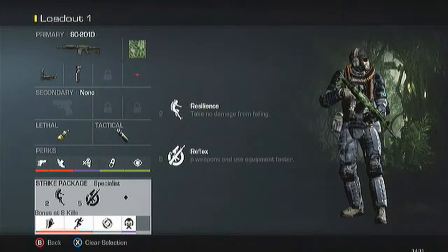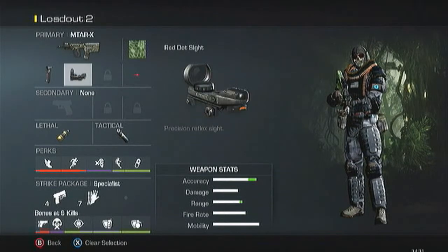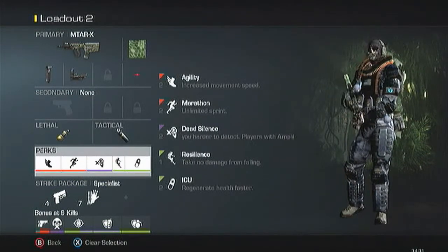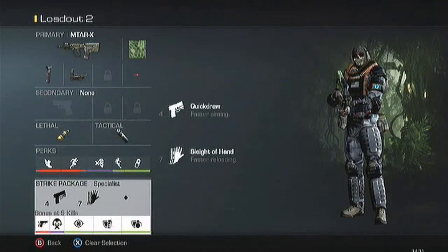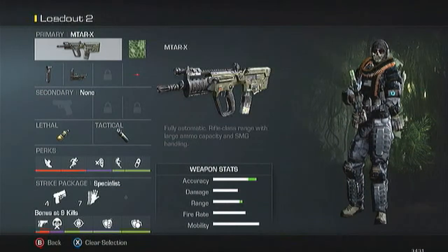My next class is the MTAR. It has Grip and Red Dot sight on it too. I feel very comfortable using a red dot sight — I've tried iron sights and it's alright, but I feel more dominant with a red dot. For lethal it's Semtex again, Concussion, and my perks are Agility, Marathon, Dead Silence, Resilience, and ICU. Resilience because I'm going to be jumping off stuff, trying to get to positions as fast as I can. My specialist bonus is Quick Draw and Sleight of Hand, plus Takedown, Attack Resist, and Lethal Resist perks. This subclass is the one I use almost all the time to support the team and get objectives when I'm playing more of an OBJ role.